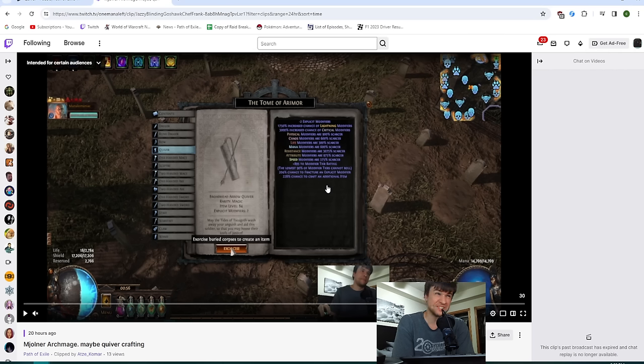Then I have a bunch of other mods just to target what else can roll on a quiver to be safe. Attributes targets dexterity, speed targets projectile speed and attack speed, chaos wouldn't be the end of the world but I didn't want chaos res for what I'm doing — it'd be okay. Phys for flat phys damage, mana for mana leech. You need 800 modifier weight to guarantee hitting T1 on all of them, because there are nine tiers on lightning damage and everything else has fewer than nine tiers, so 800 is enough.